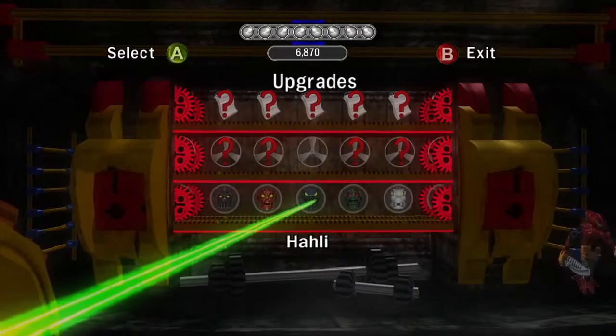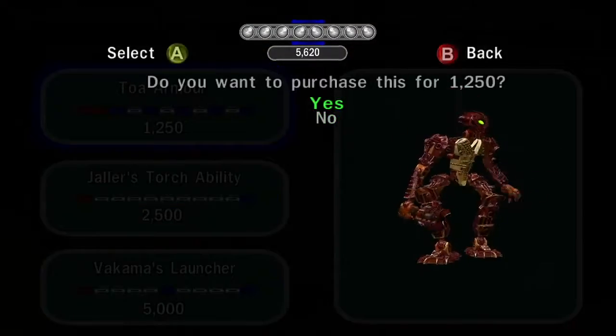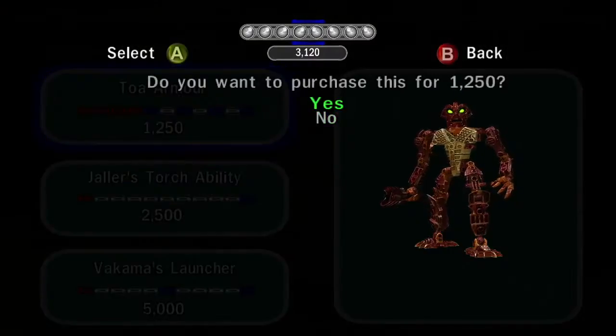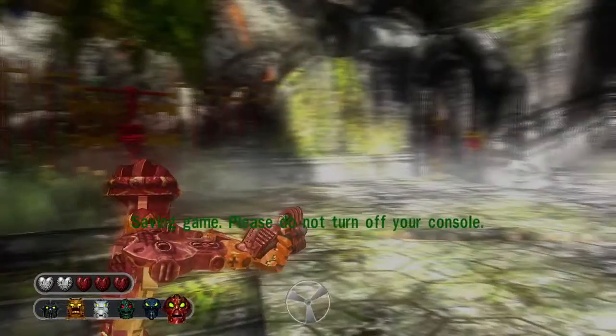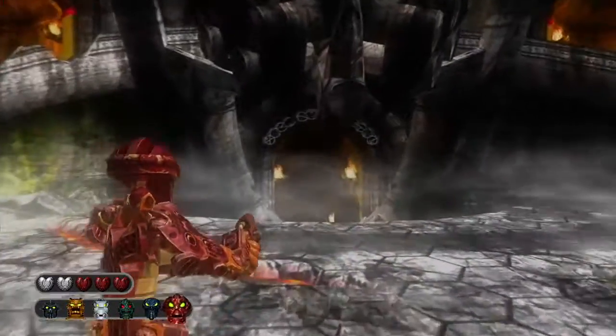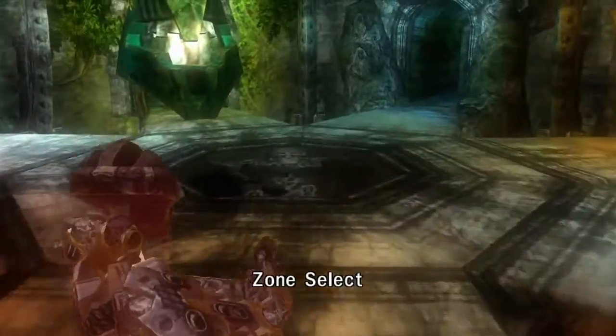Anyway, now that we've got some money, let's see if I can upgrade. I'll upgrade Jaller since I've got some. Now as you can see for Jaller, his heart meters — two of his hearts are now silver. That means his armor has been increased.